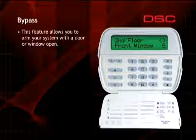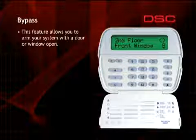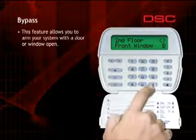The letter B will appear in the lower right corner indicating the zone is now bypassed. Continue bypassing the required zones, then press the pound key or number sign to exit from the zone bypass menu.